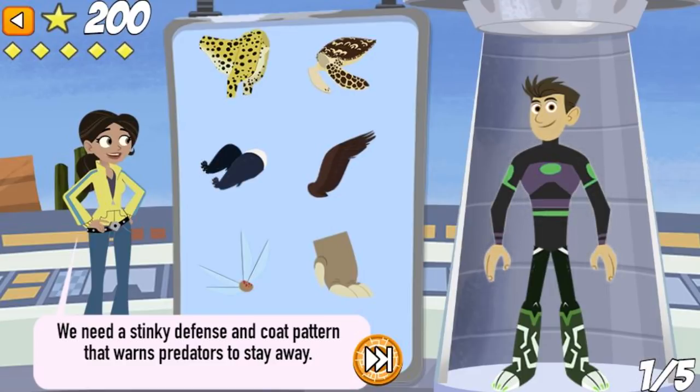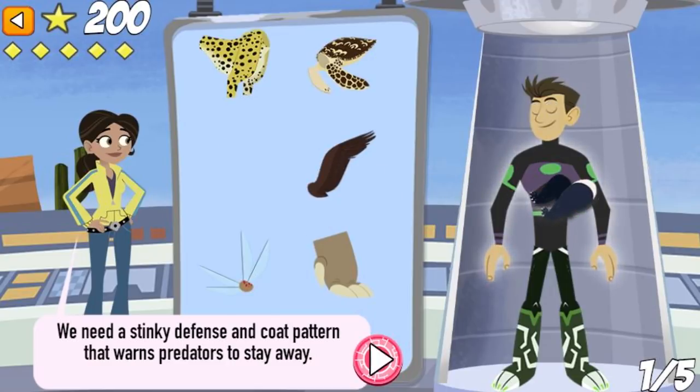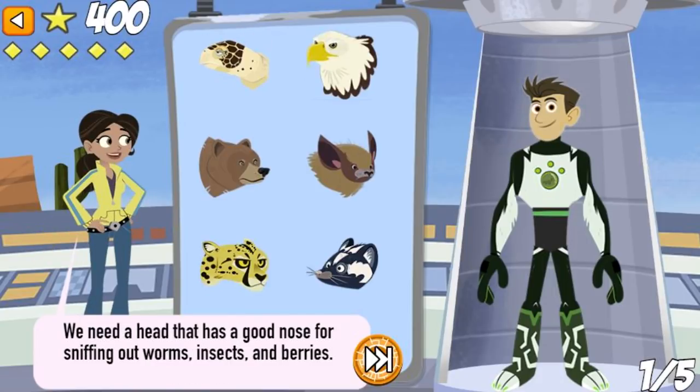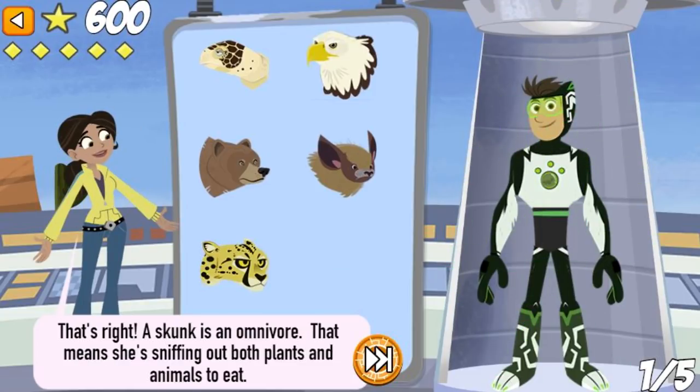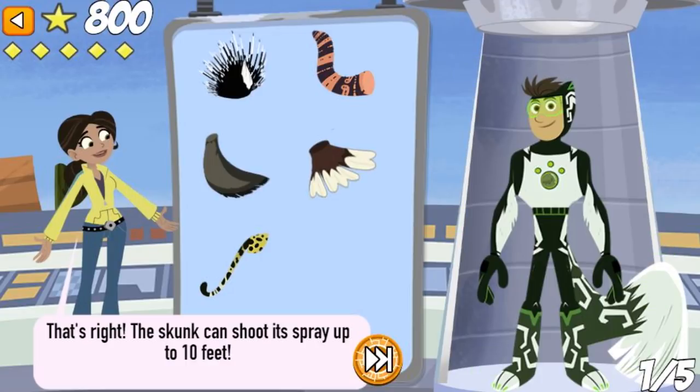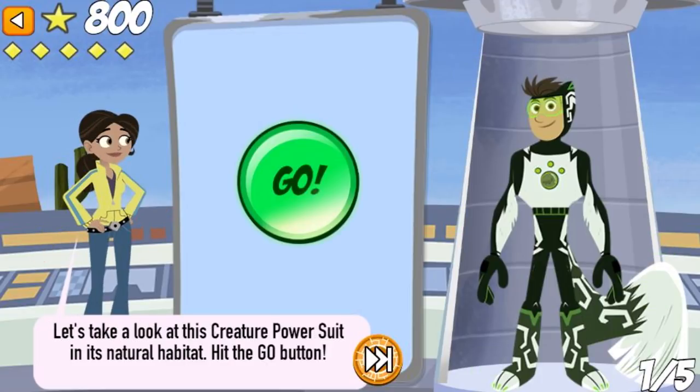We need a stinky defense and a coat pattern that warns predators to stay away. Nice work! The spotted skunk does a handstand when it uses its stinky spray defense. We need a head that has a good nose for sniffing out worms, insects, and berries. That's right! A skunk is an omnivore — that means she's sniffing out both plants and animals to eat. We need a tail with a gland underneath that can shoot a stinky defense. That's right! The skunk can shoot its spray up to 10 feet. Let's take a look at this creature power suit in its natural habitat. Hit the go button!